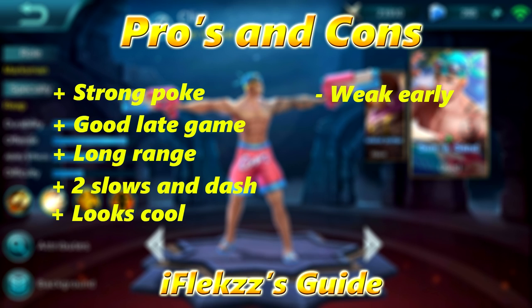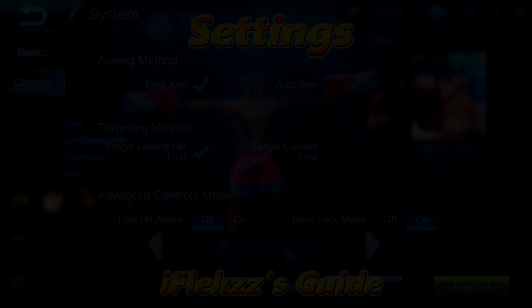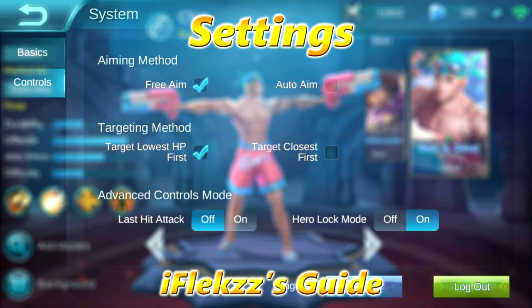The pros and cons: the best thing about Clint is he has a very strong poke with his passive ability. That's one of the strongest late games, very long range because of the passive, two slows on the first ability, a dash, and he looks really cool. The sad thing about him is that he has a very weak early game.